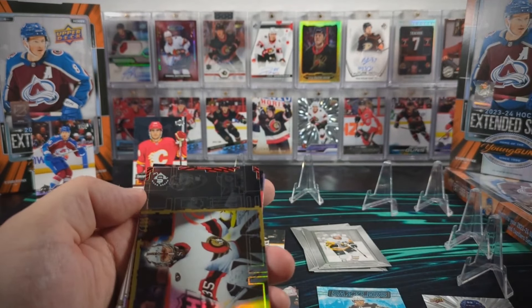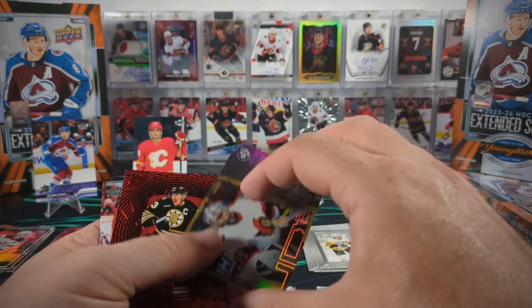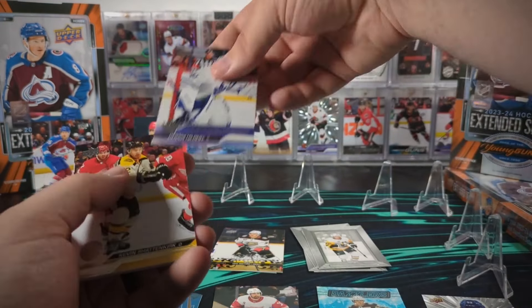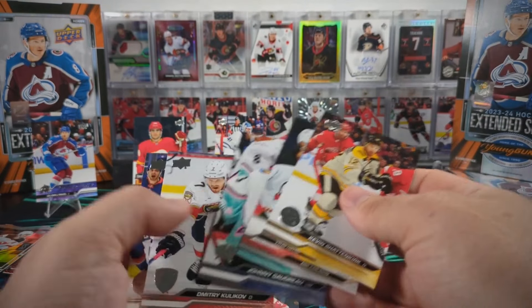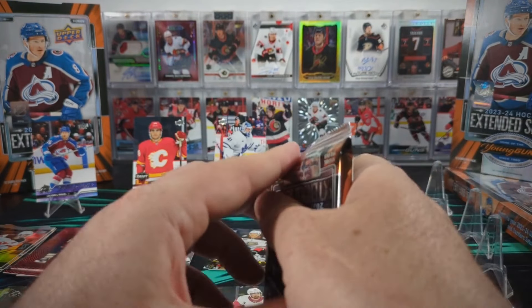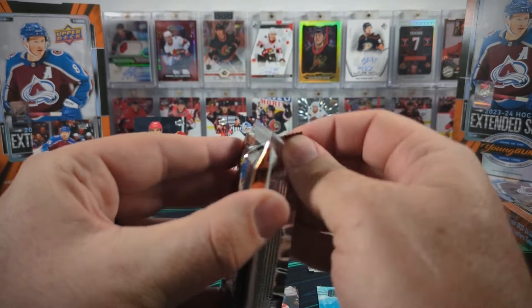We've got a UD3 of Marilinen. We've got a Seeing Red Brad Marchand and a Dennis Hittleby - that is another dupe, going all the way back to the first video in this series. Last half of box number two. Haven't made any progress on our missing young guns.